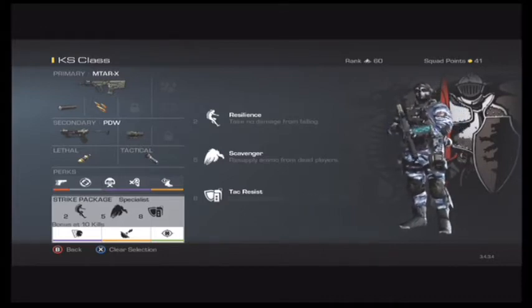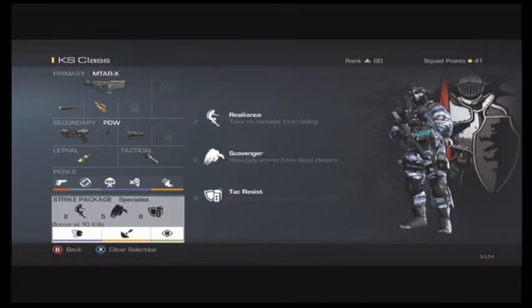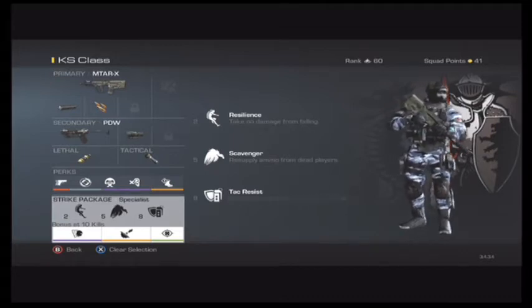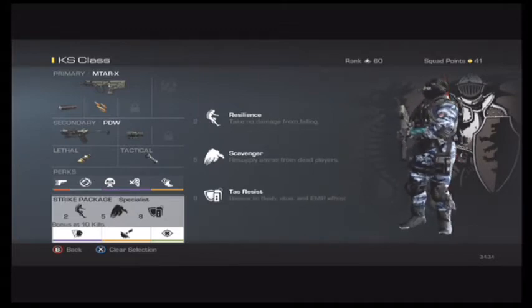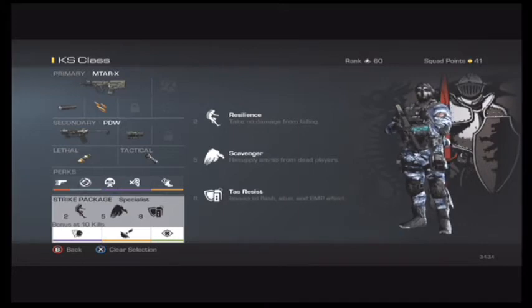Then for your bonus at 10 kills, you're going to have Off-A-Grid, Wire Tap, and Focus. These are all going to help you stay off the map too. So basically, this is a really stealthy class — it's going to help you get kills really quick. This class is meant for rushing; you don't have to be stealthy with it, it's just going to keep you off the map. It's basically meant to be used like an assault rifle if you're going to run in and rush tight spots.